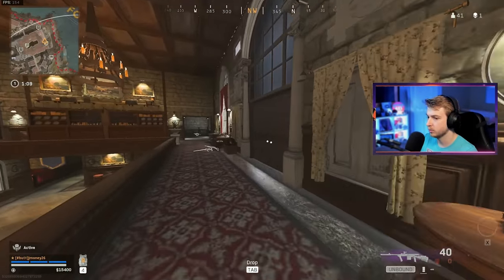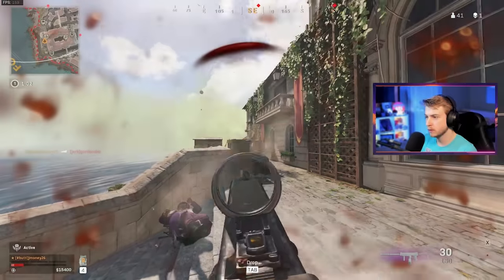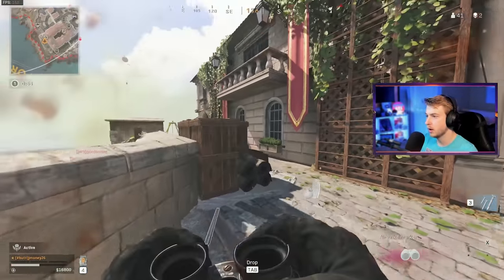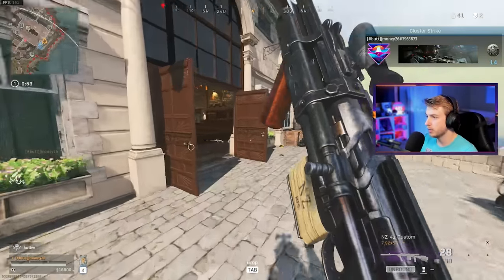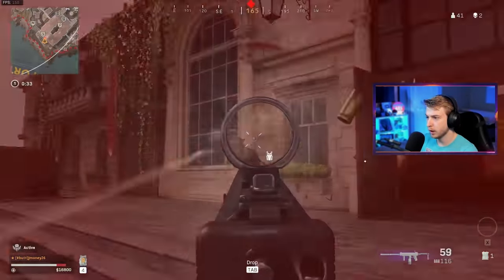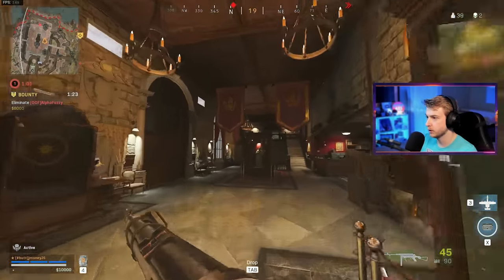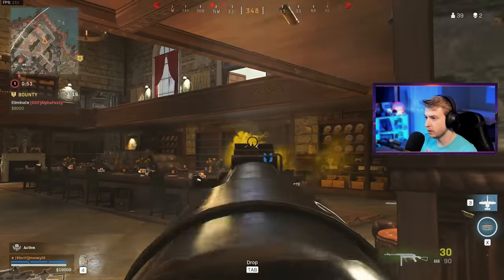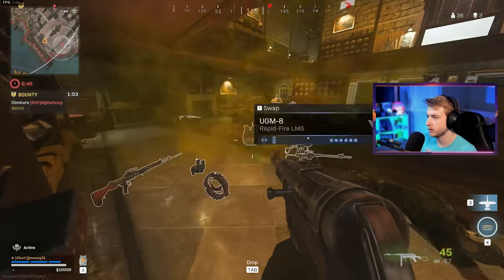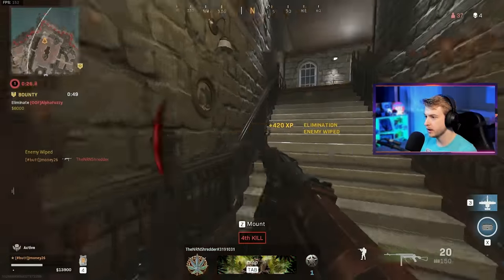Somebody on my floor? He's right outside the door. That's down. This should be another one — somebody else got him. Let's get Snoop Dogg out of here before someone else takes him. I'm throwing down this cluster strike right away and running back inside. I think somebody's on the roof — hopefully that cluster strike gets him. He came back and got me. Night night — four kills, not bad.